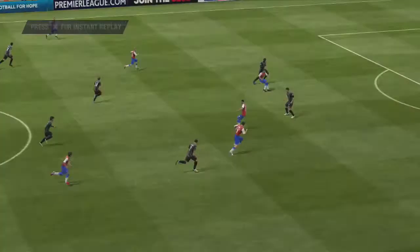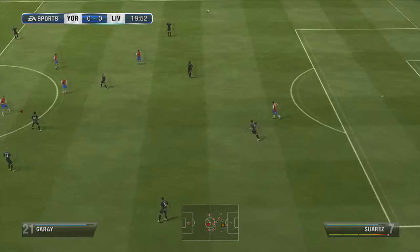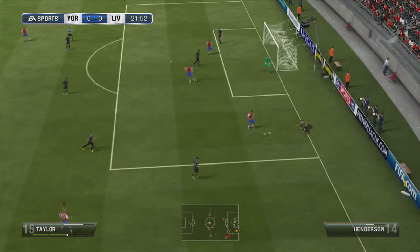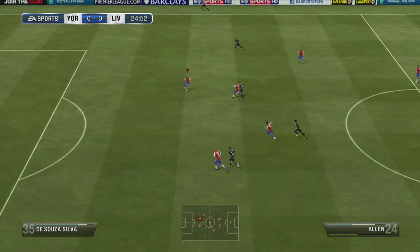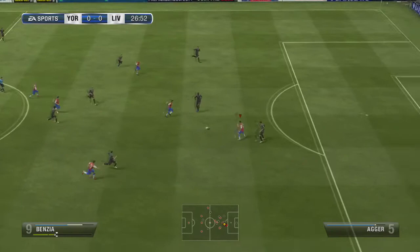Goal kick to Liverpool, nearly 20 minutes gone. Long ball forward looking for Suarez. Silva now with the ball for York. Silva plays it forward to Benzia. Benzia on the right hand side of the box — that looks to go out for a corner but no, Henderson with the ball now at the edge of his own box. Henderson plays it to Jose Enrique, plays it inside to Aga. Aga forward to Suso. Suso up to Suarez. Suarez looking for a pass through, finds Alan. Alan gets dispossessed. Baker with the ball now for York. Into the Liverpool half, Baker plays it forward to Canteros. Canteros up to Benzia. Benzia at the edge of the box shoots — and that's saved.